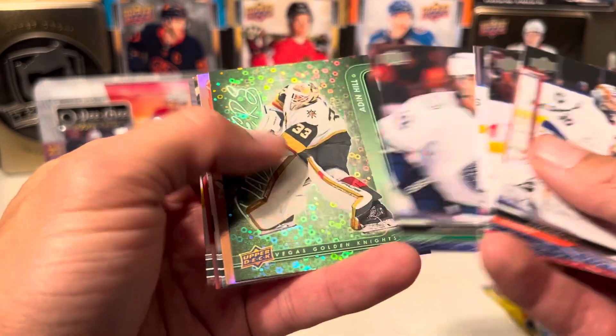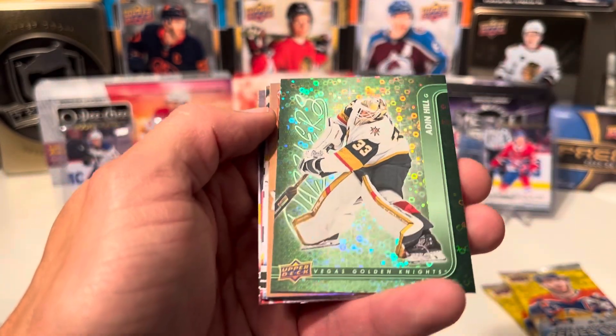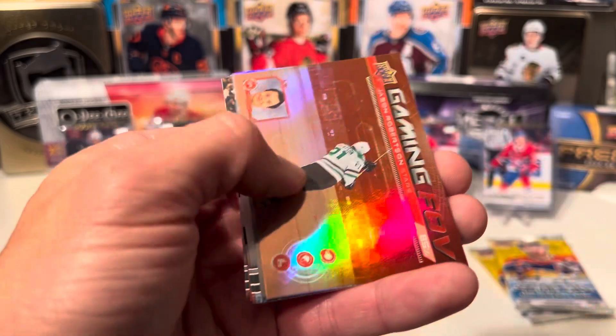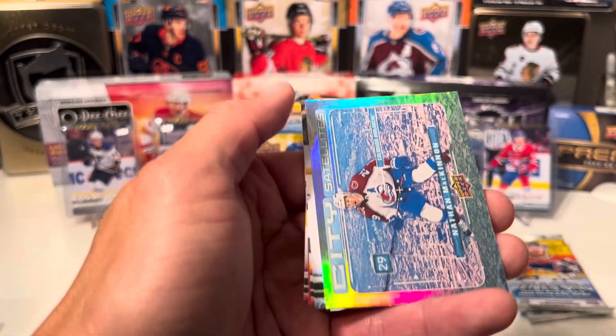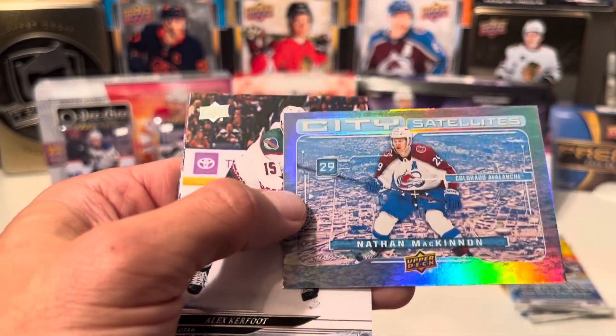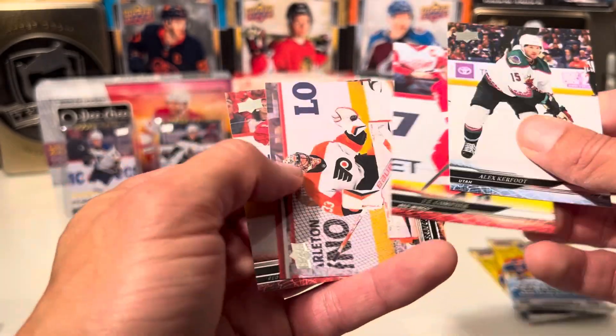Pack 2: base, base, base. We have a Dazzlers Green of Aiden Hill. We have a Gaming insert of Jason Robertson. And we have Nate MacKinnon on the City Satellites insert. And base.